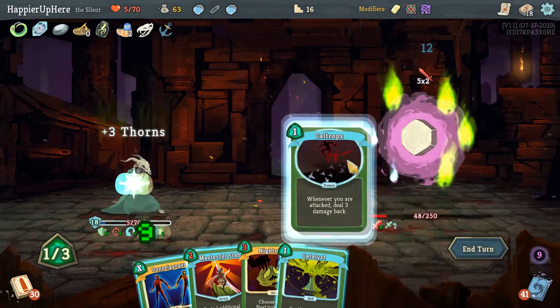Let's do Tools of the Trade, play the Endless Agonies, and do Acrobatics. Probably don't need Skewer here. Escape Plan is going to give us Sneaky Strike — play that, then Terror. I should probably do After Image just in case. Backstab. 21 incoming — we probably don't want Footwork. Next we do have Deflect and Sneaky Strike coming up so let's be prepared. Get rid of the Dagger Throw and the quick slash.